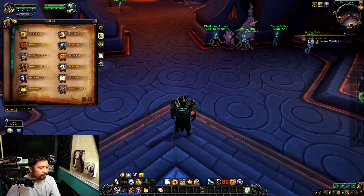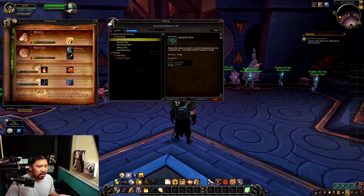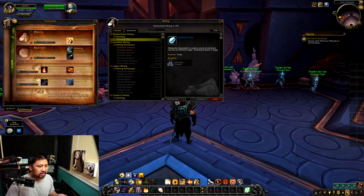First, I'll open up my profession tab. I already learned mining and skinning to explain a couple of things right off the bat. If I open up my mining skills, I did learn Shadowlands mining. The only thing I haven't learned is this lithium ore — I just need a certain skill level to buy it, and then I can smelt lithium ore into something usable that other professions like blacksmiths can use to build stuff.